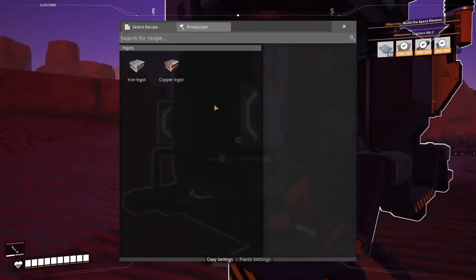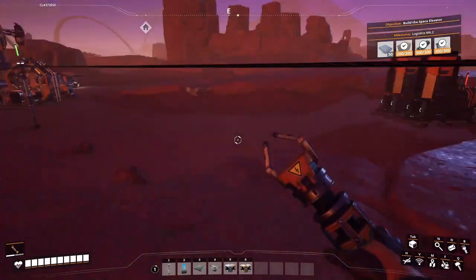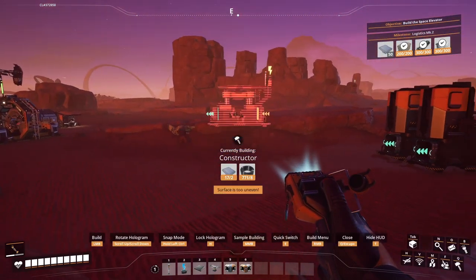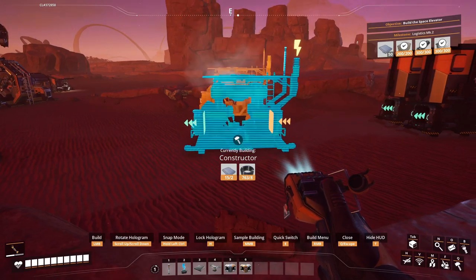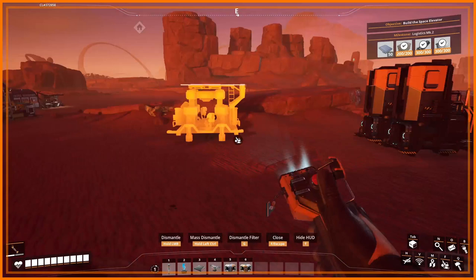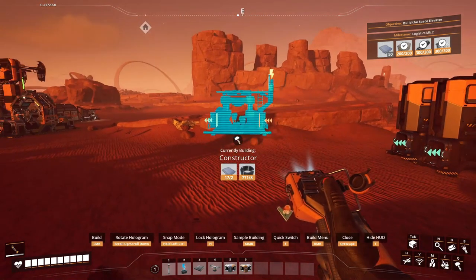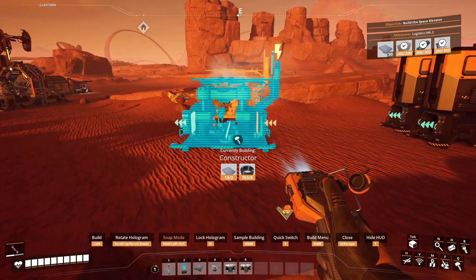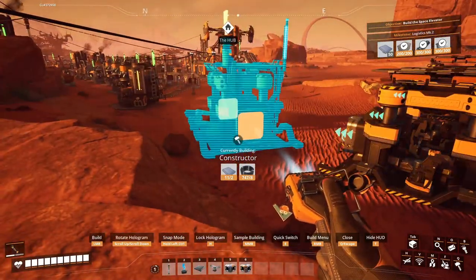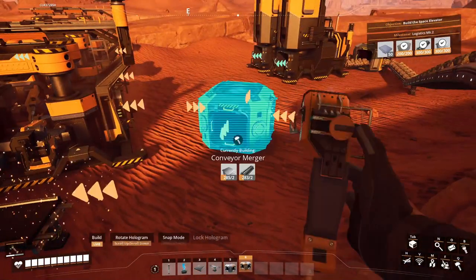I do not have electricity yet in hand, but that will also be solved. I'm gonna make here production constructors and these will be iron rod producers. But before that — yeah, smelters create ingots, so I can place four constructors here. Okay so I need a splitter here — I mean two splitters.